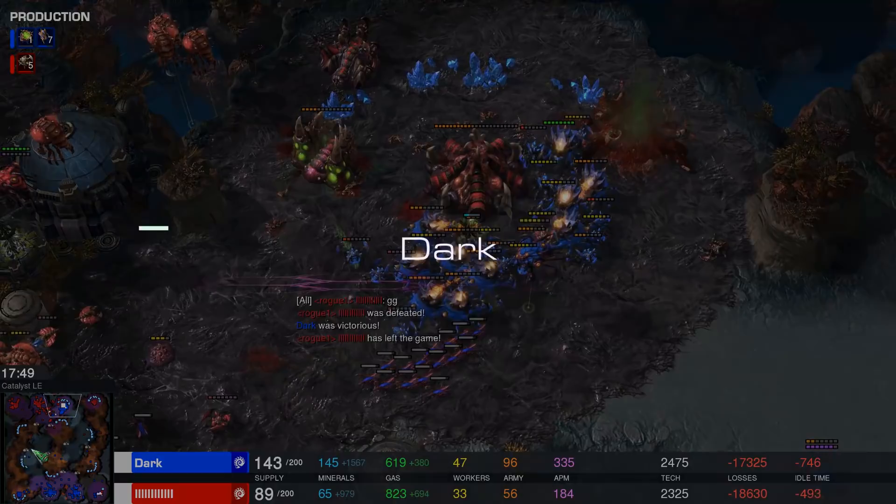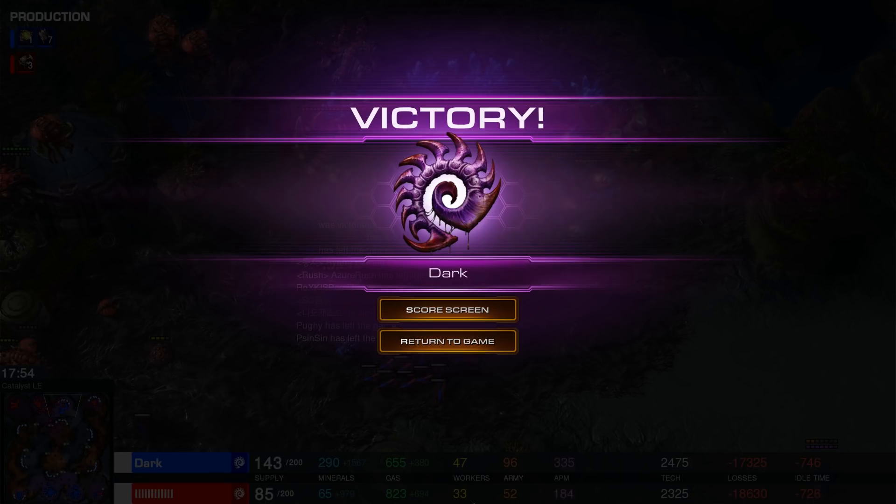Dark indeed is the one who obtains the victory. If you blinked for just two seconds, you probably would have not seen what happened there. Zerg vs. Zerg — it's one of those matchups that can be over so very quickly. Dark being aggressive from start to finish, Rogue being forced to play the defensive style. While players at this level usually prefer being the defender, it only takes one little slip-up and the game can be over. What a fun match of Zerg vs. Zerg.